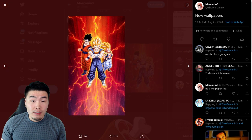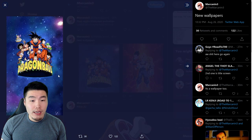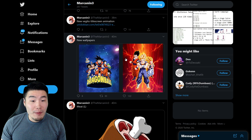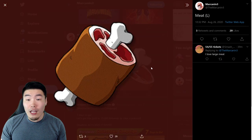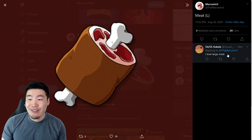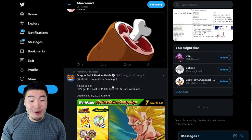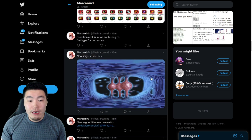We got some new wallpapers - that's pretty dope. We got Vegito, we got Gohan, we got Super Saiyan 3 Gotenks, and then a bunch of the Dragon Ball characters. It's kind of cute actually, I like it. Two new wallpapers. There's also a large meat item for a ton of stamina recovery. And I think that's pretty much it.